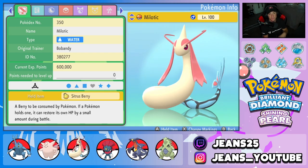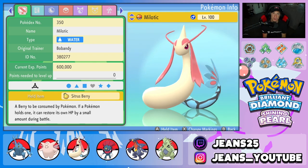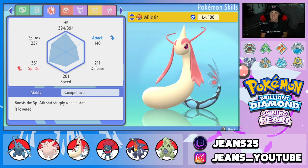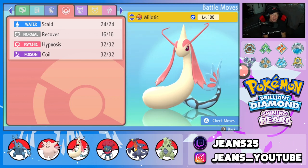Third Pokemon on the squad is a nice bulky Milotic. I absolutely adore this Milotic — it's super good in all different situations. We have the Sitrus Berry as item, rocking Competitive as its ability, which is so good in BDSP considering Intimidate is a huge threat. The moveset is Scald, Recover, Hypnosis to put Pokemon to sleep, and Coil for an accuracy, defense, and attack boost all in one.